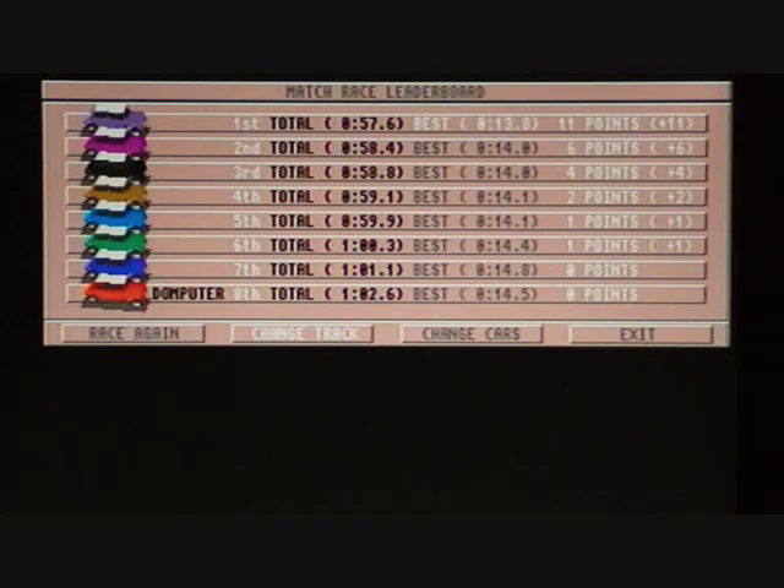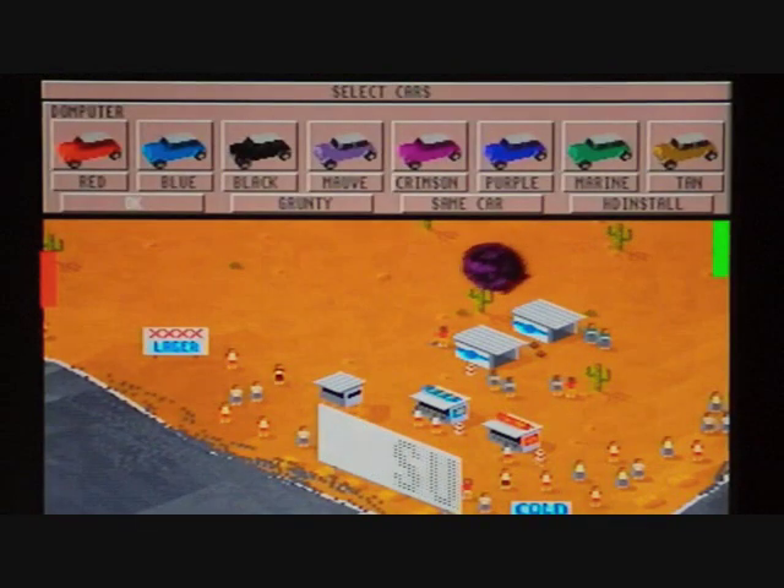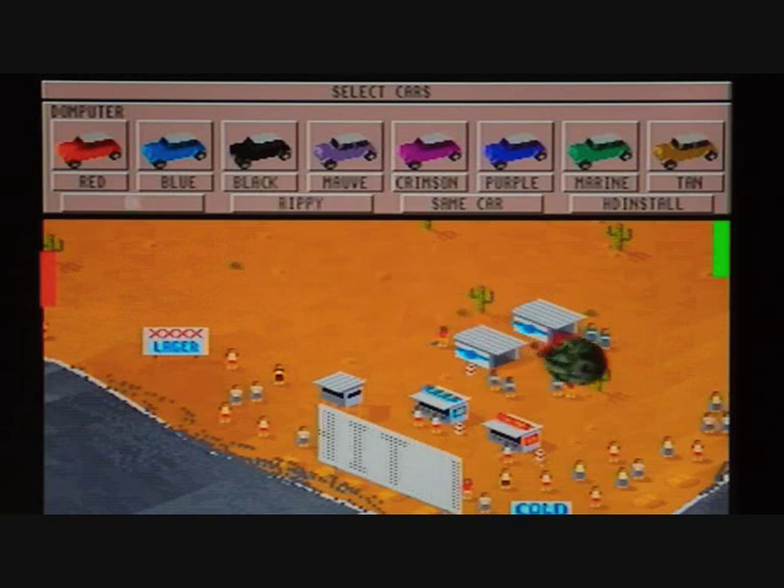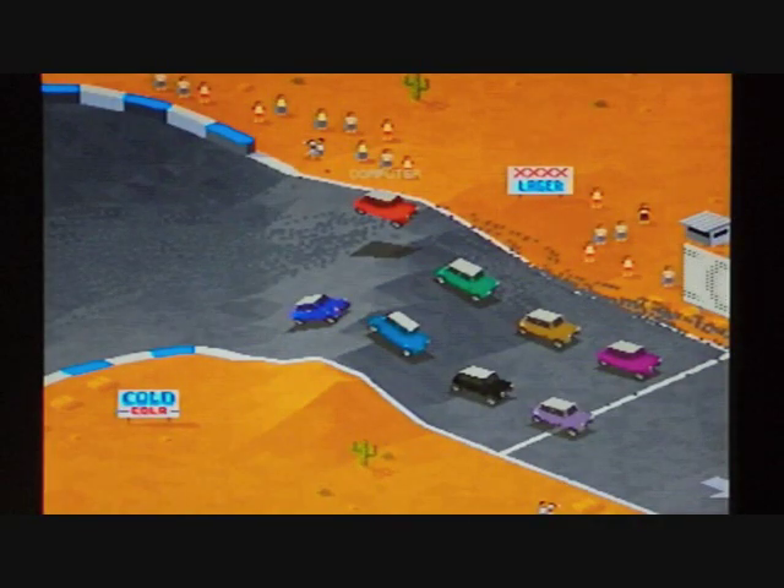Great, let's change cars. Grunty, zippy — try that. You see there you've got HD installed. You can put the entire game on the hard drive if you had an Amiga with a hard drive.